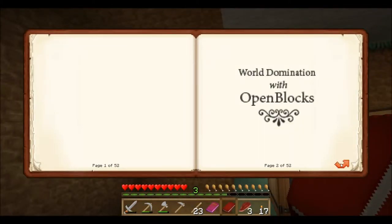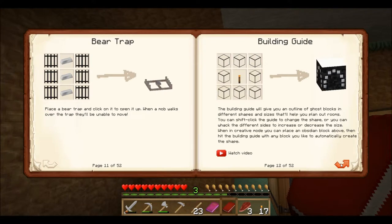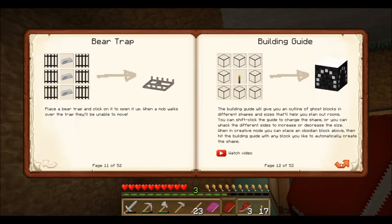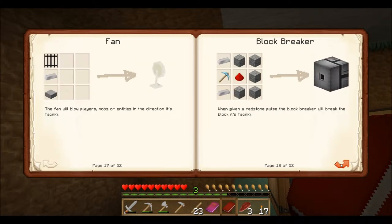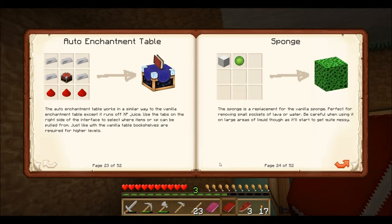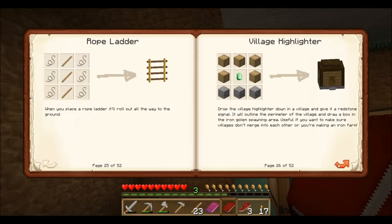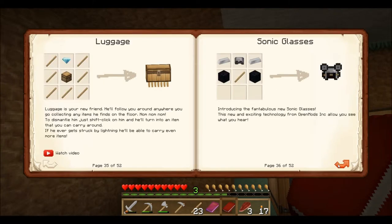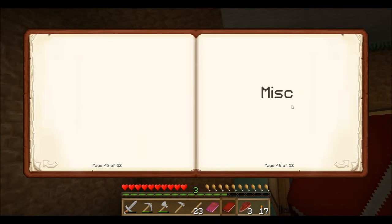Open Blocks, 52 pages - yeah, we're not reading all this. Blocks: elevator, sprinkler. These are all the new things we can make. Look at this - a building guide, bear traps, a block breaker, Auto Anvil, a big button - oh, that's neat. Auto Enchantment Table. Wow, there's a lot here. Sonic Glasses, luggage, a hang glider? And it gives you a link to watch it on YouTube - well, that is slick. This is neat, we're going to have to take a look at that.